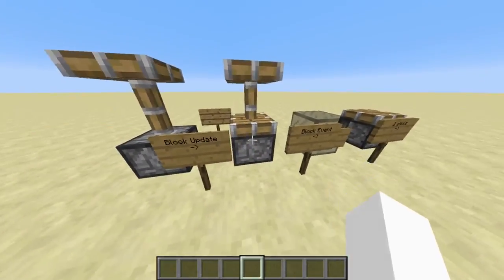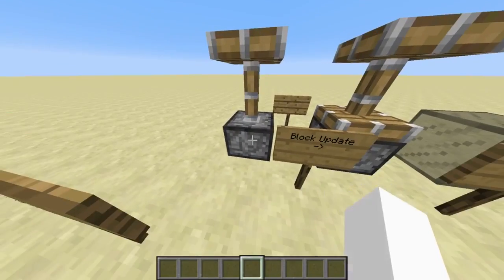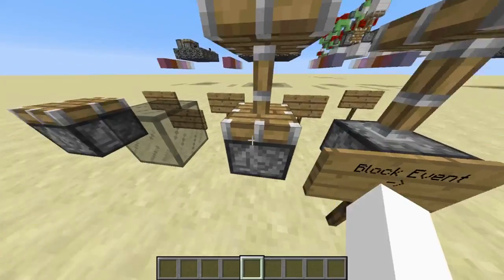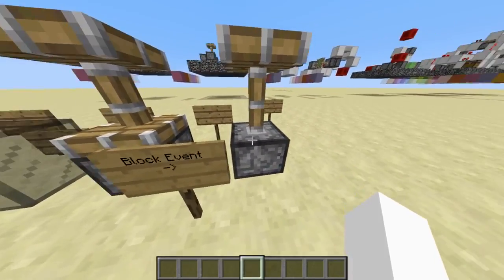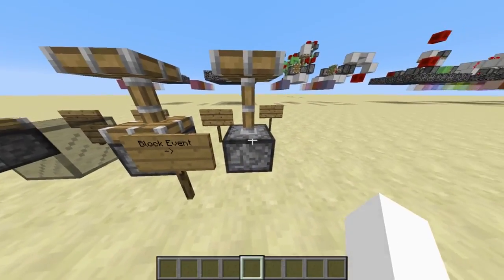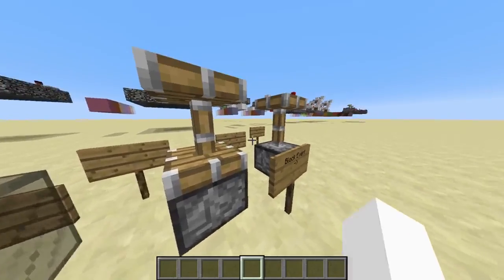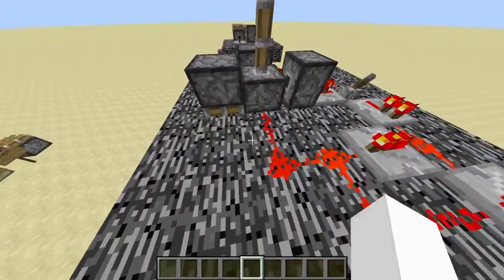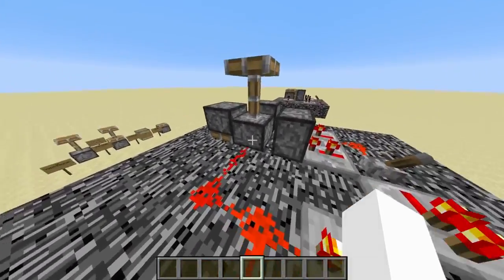In 1.9, this glitchy piston state no longer occurs. So if you give this piston a block update so it retracts, it will stay as an extended piston instead of going into the glitched piston state. But a behavior still in the code is that if you have a retracted piston and this piston wants to retract and is powered, it will convert back into the extended state. So if you manage to artificially make a glitched piston state, it will still be converted back. It is quite difficult to get a retracted piston and make it retract, but that's basically what happens in the bedrock breaking glitch.